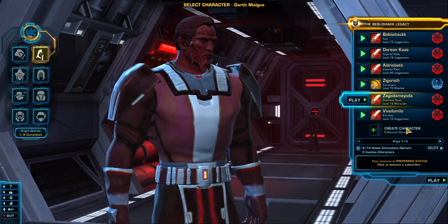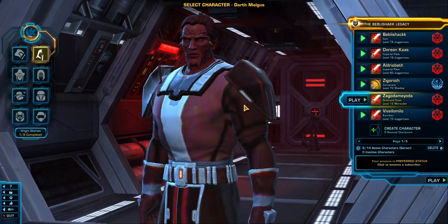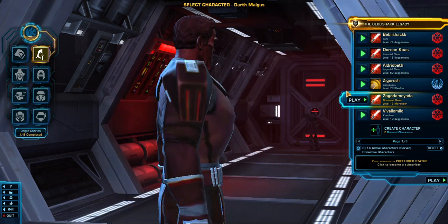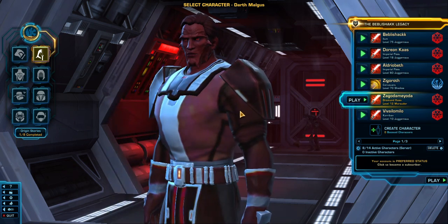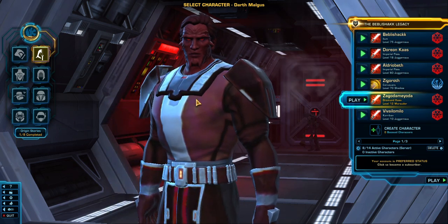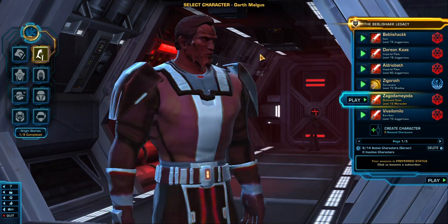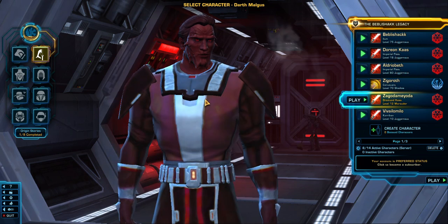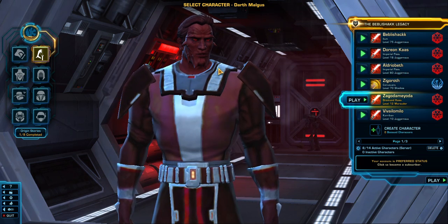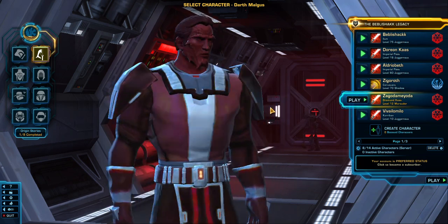When you're subscribed you can access certain species for the time you're subscribed. This one's a bit like a Yoda species — I don't know the name — but he's a Sith Pureblood as you can see. I tried to go for a really red, pure hatred vibe with this guy. He's only level 12, he's a Warrior.